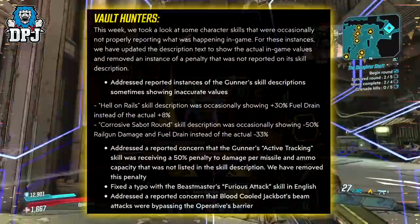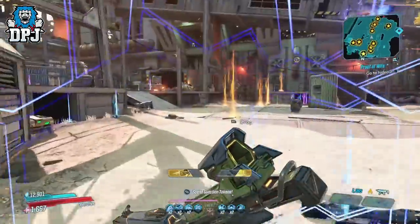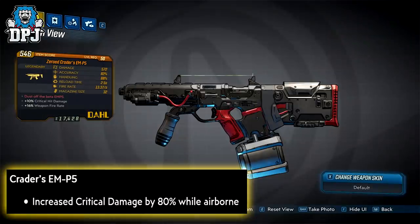Now we're going to move onto weapons — there are quite a few significant buffs. The Creamer's EMP5: increased critical damage by 80% while airborne.